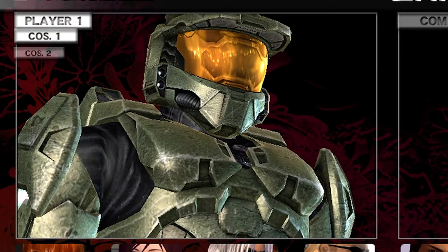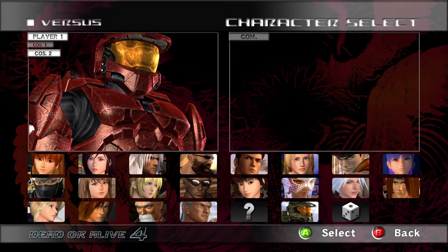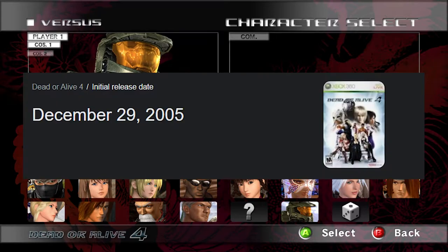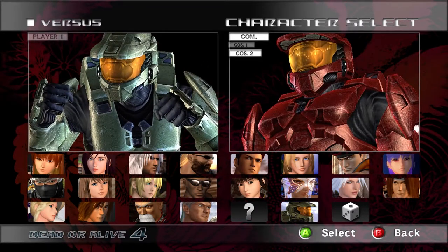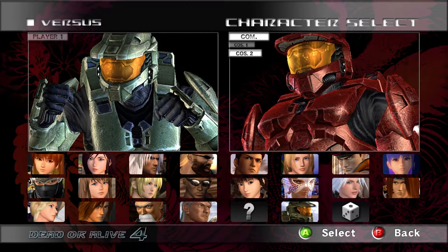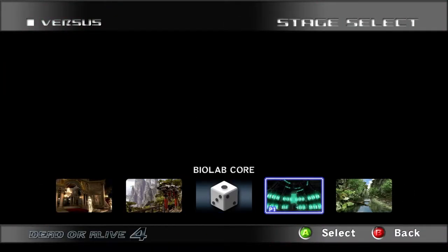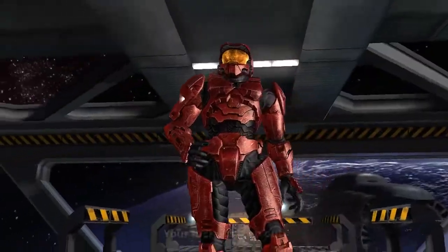It comes in two colors — or rather two costumes: the regular green and then the red. This crossover happened around Halo 3's lifespan, so you can see the armor is from Halo 3. It also comes with a map which plays Halo 3 music, which is really cool. Let's check it out — there's the stage, they call it Nauseo Station.